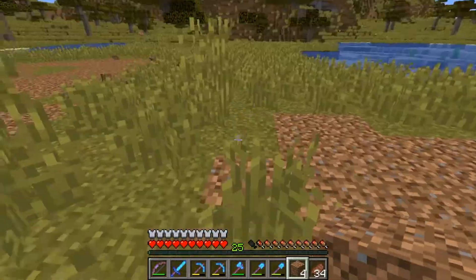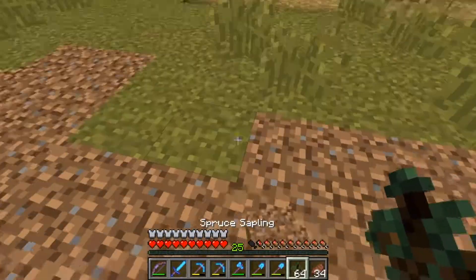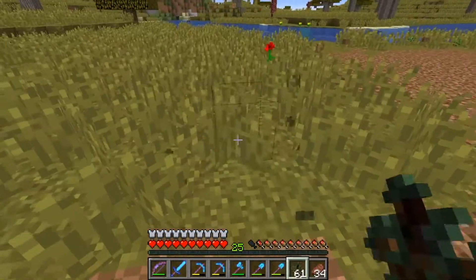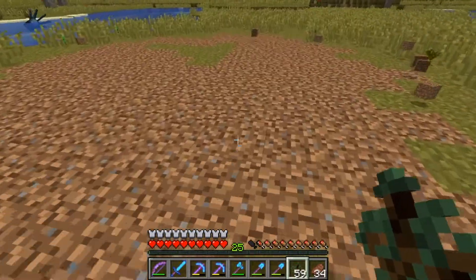So once we get this warehouse building completed, we'll settle on our permanent build palette. Now we're just laying out some spruce trees — space them out evenly so they'll all grow.